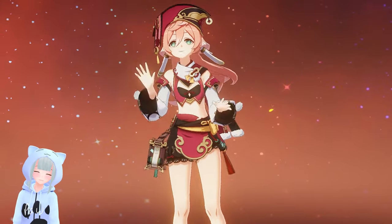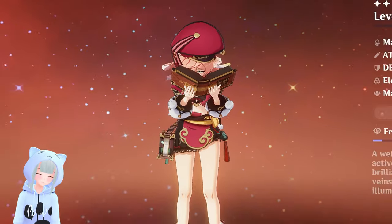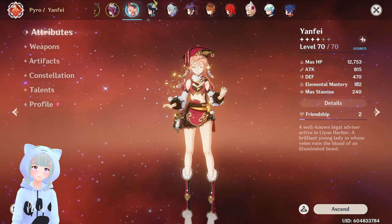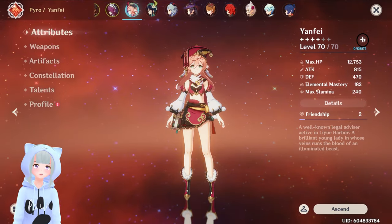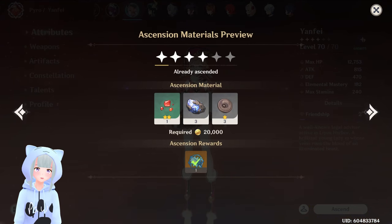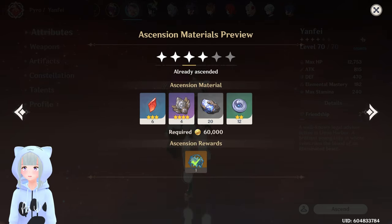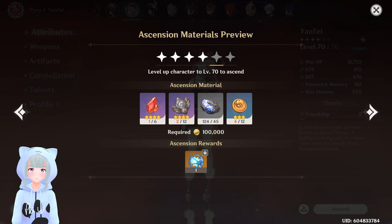Today we're going to be checking out Yanfei and going through all the material that you'll need for her ascension. We're going to start off at the character page and pop up to the top right-hand corner here and click on the ascension materials preview page. This is where you can preview everything you're going to be needing for her ascension, as well as picking up those fates for ascending her.